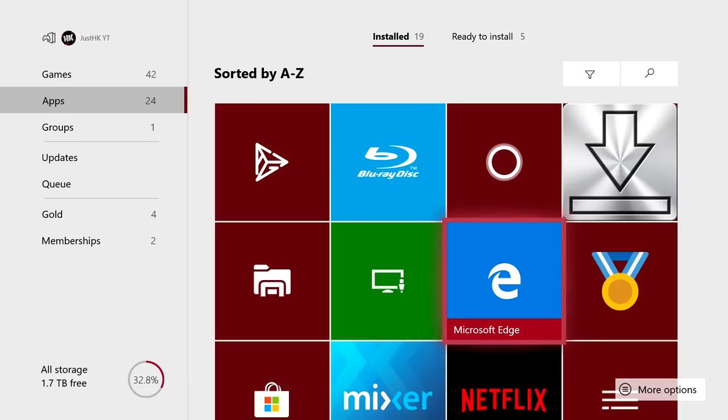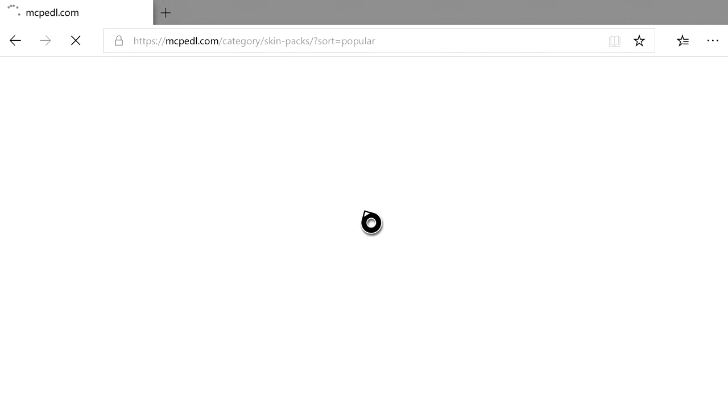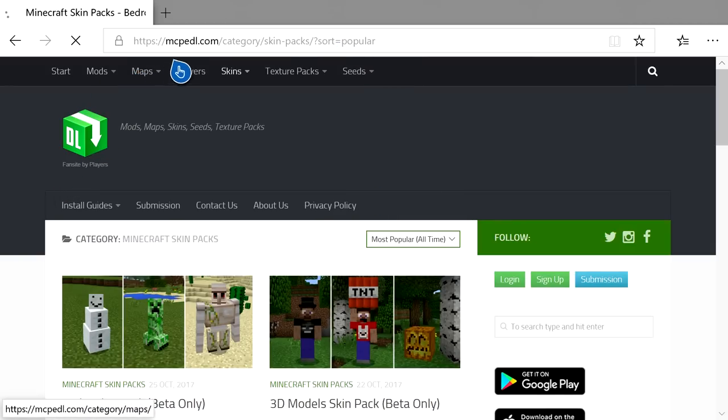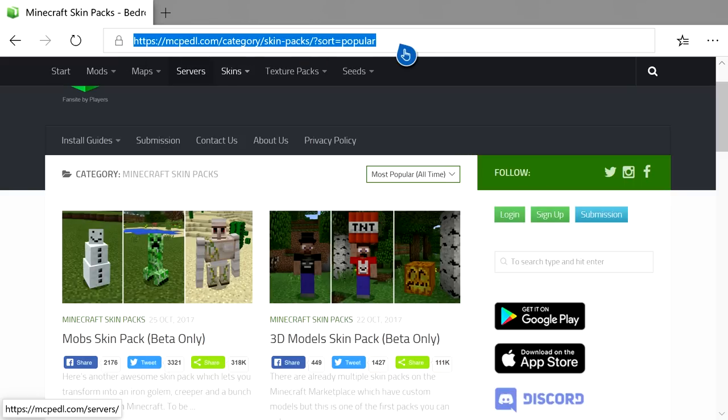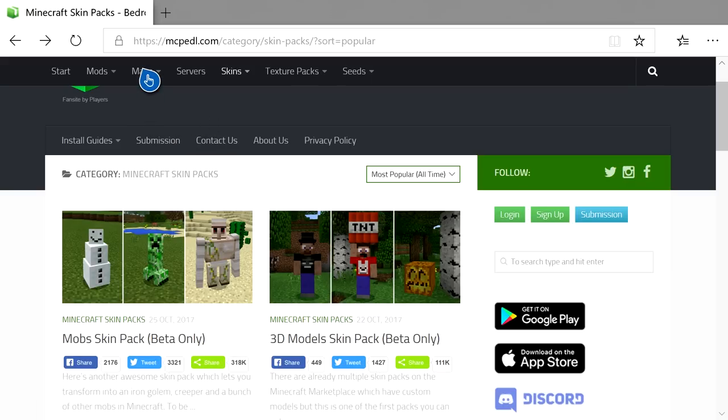Once you have them downloaded, go to Microsoft Edge. I already have the page loaded up, but you want to go to mcpedl.com on Microsoft Edge — I'll try to link it in the description. My cursor is glitching out so I have to restart Microsoft Edge real quick. Basically, once you're on the site, go to Skins and then Skin Packs and press that.